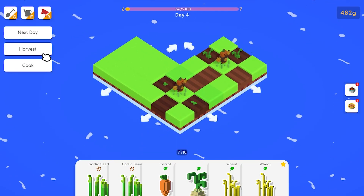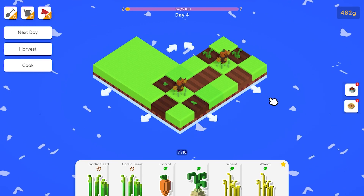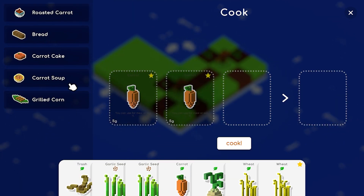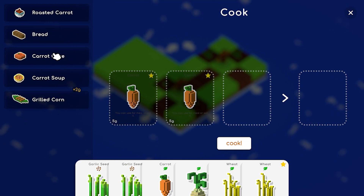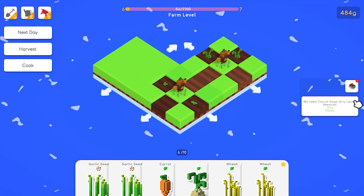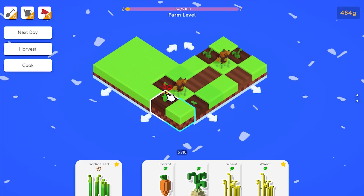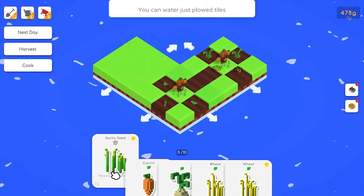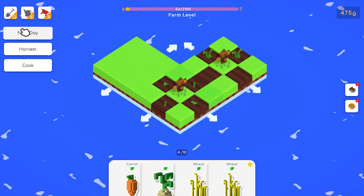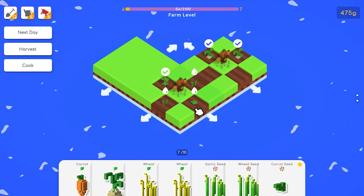Much sprinklers! So how do we get those - we need carrot soup and we need roasted red beet soup. We need carrot soup, which is carrots and potatoes. We don't have a lot of those but we got garlic. I don't know how you get the sprinkler but I guess we will find out.